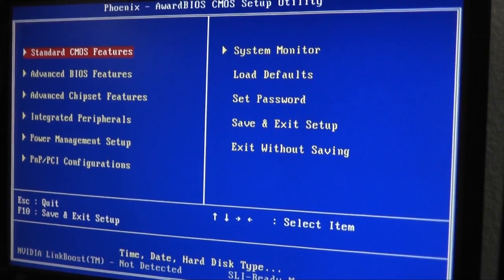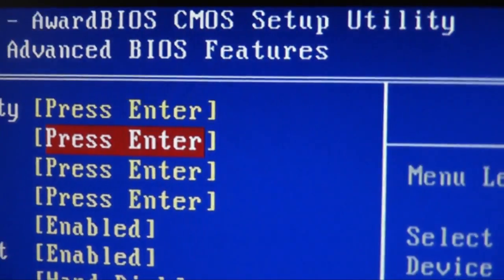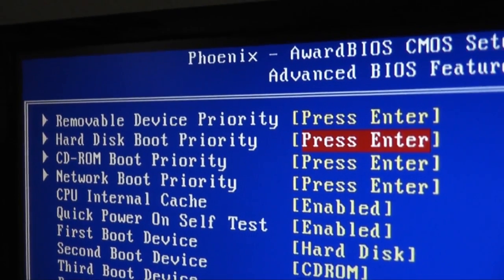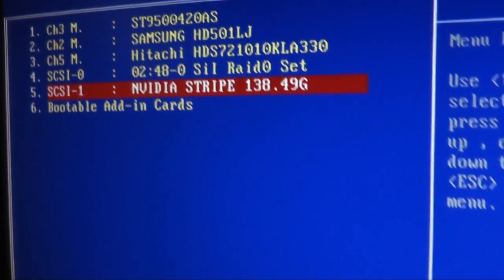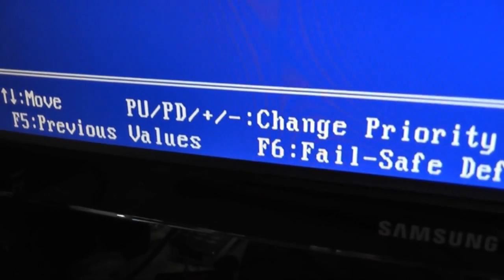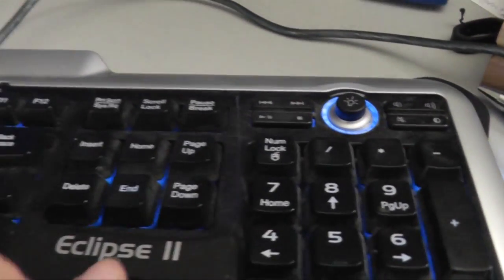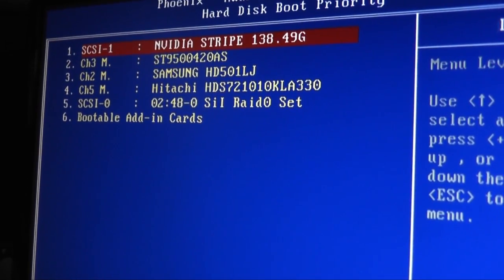So here we are at the BIOS screen. I chose Advanced BIOS Features, then went to the hard disk boot priority and clicked return. The NVIDIA stripe is my primary partition and it is not at the top, so I need to move it to the top of the priority list. I use the Page Up button to do that, but it may be different for your BIOS, so read the on-screen instructions for the proper key to move your primary partition to the top of the sequence.